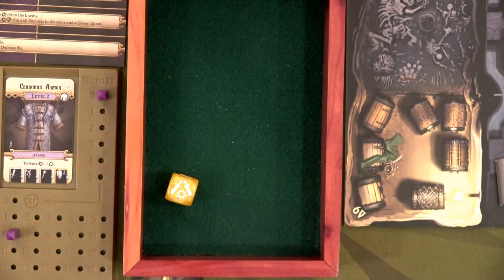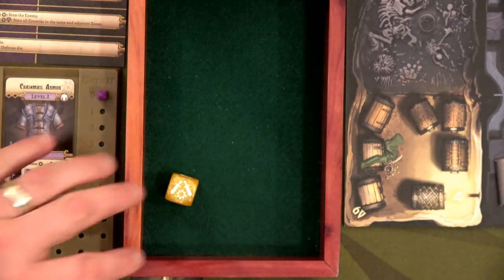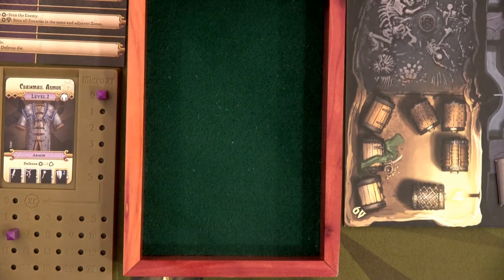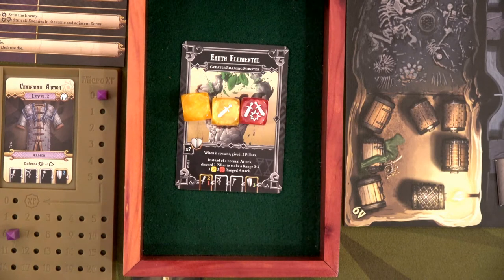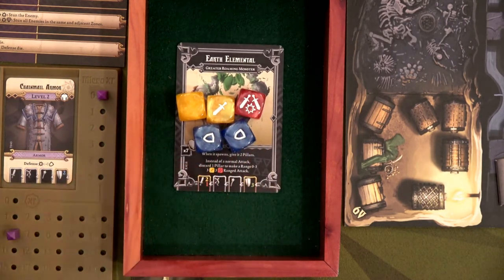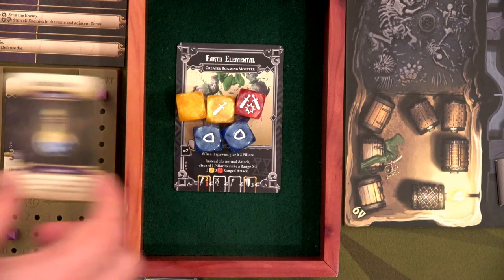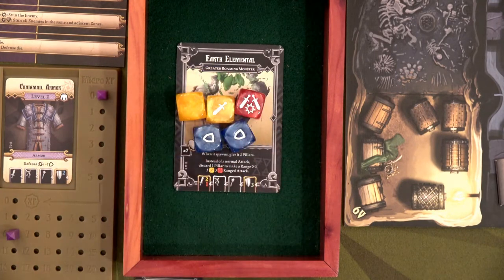That earth elemental is down to five. Just five measly health, but he is going to attack Bajorn. The nice thing is he does not have his pillars to throw, so it's just three dice — so much better. Bajorn gets two blue dice for defense but has to negate one shield, so I'm going to have him activate his healing potion. That's going to put him to full health — seven. Hopefully even if he takes damage he won't die.